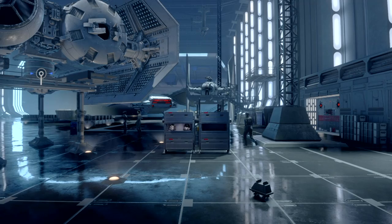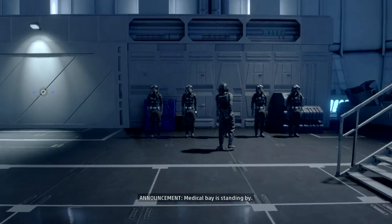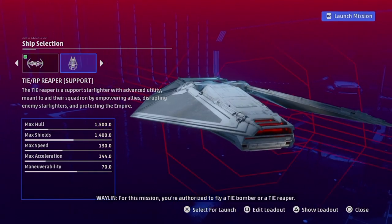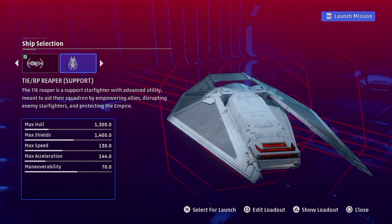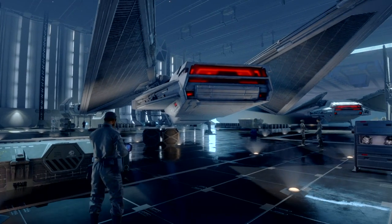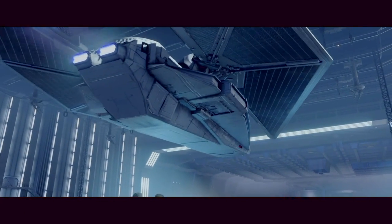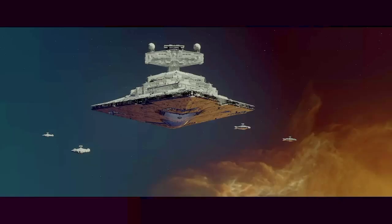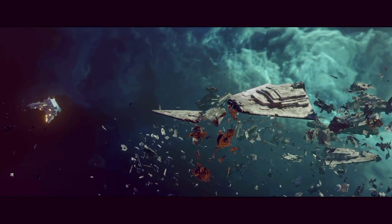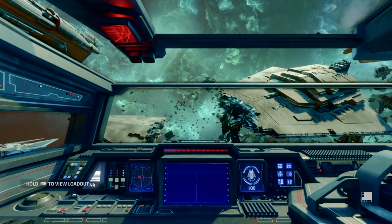Looks like we're flying a TIE Bomber, so let's prepare for launch. Actually, we get to choose our ship — since we flew the TIE Bomber last mission, let's fly the TIE Reaper now. Alright, let's go! Looks like a destroyed Star Destroyer out there — looks like a battlefield.